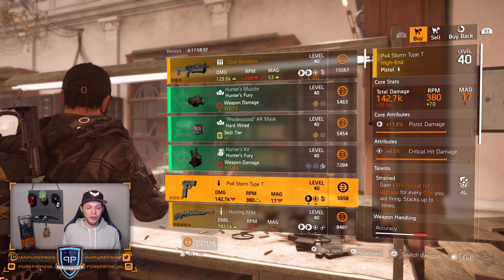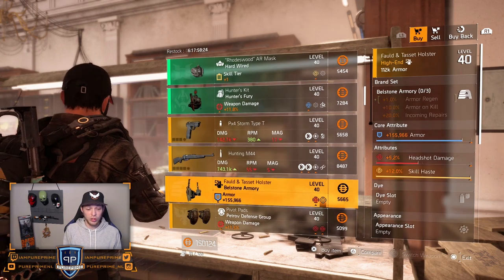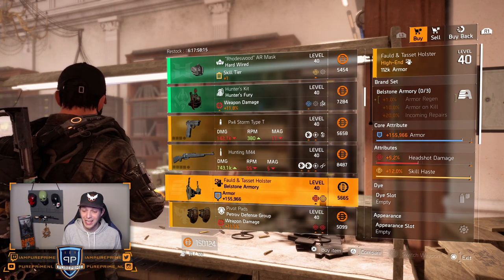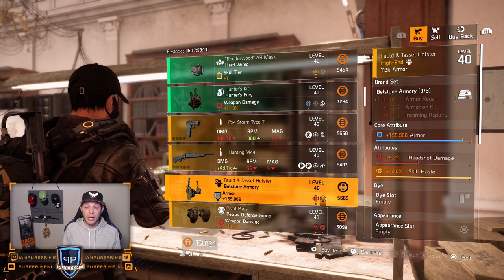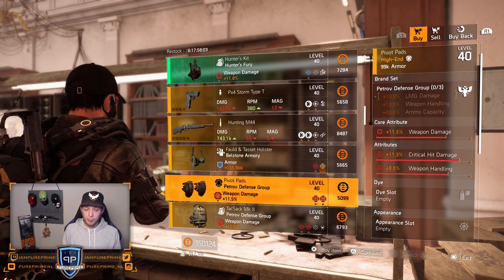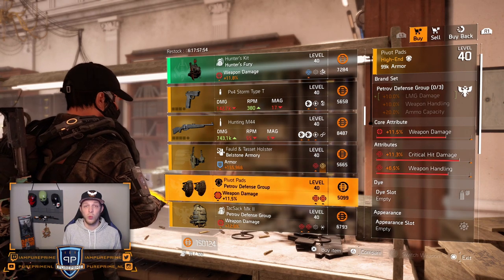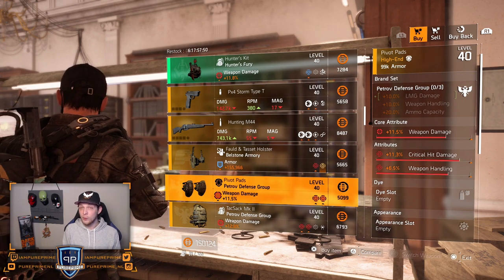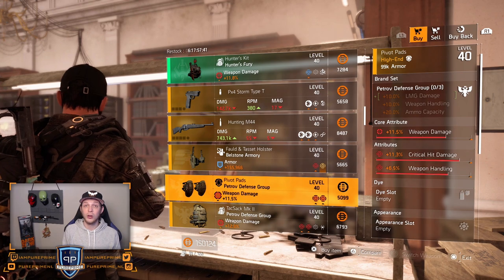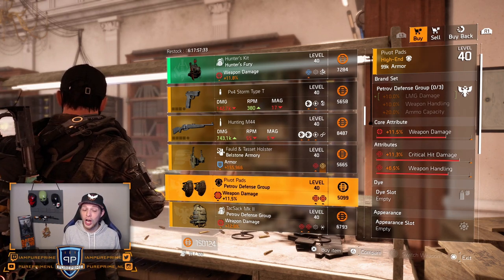PX4 Storm handgun — just go for the open world. Hunting M44, same. Not really great guns this time at the White House. Over to the Bellstone armory: maxed out skill haste and 156k armor — a pretty nice buy if you want to combine this with armor regeneration and skill haste for a tank skill build. Over to the Petrov knee pads: 11.5% weapon damage, 11.3% critical hit damage, and 6.5% weapon handling. Roll that weapon handling away and wait for the optimization station in TU-12, then roll weapon damage and critical hit damage to max cap.